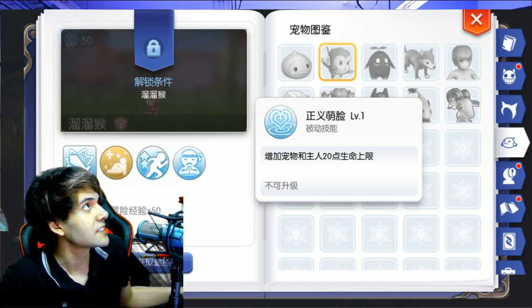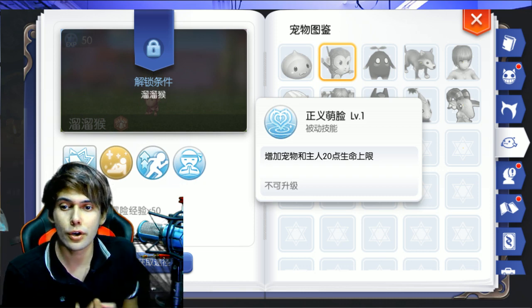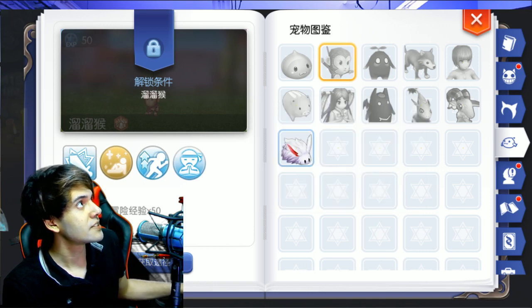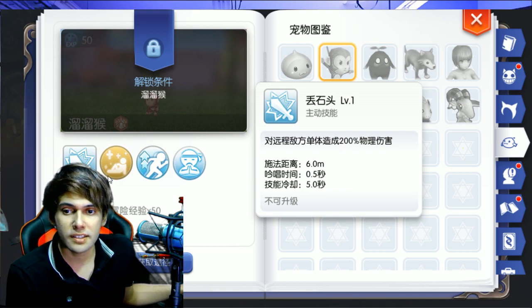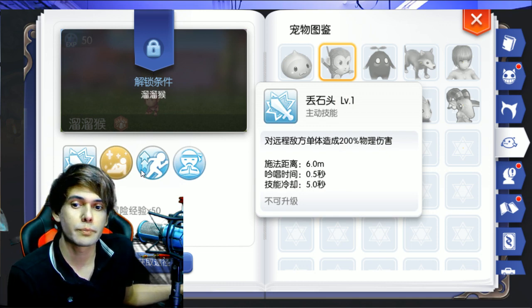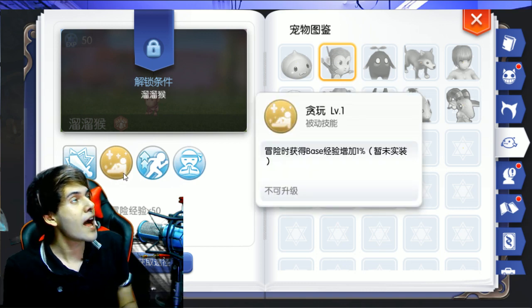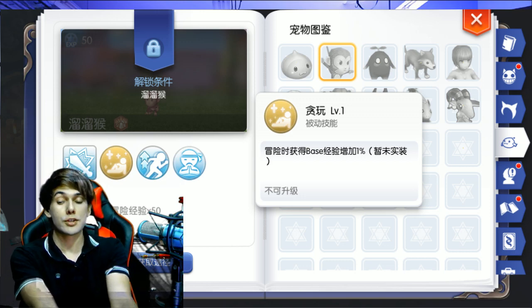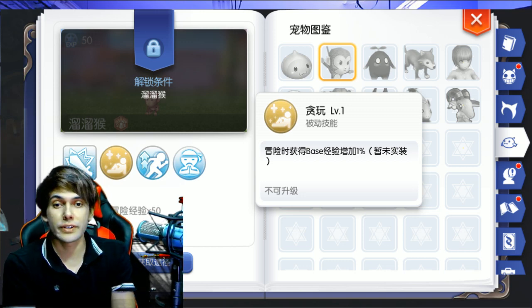Let's switch to the next pet, which is Yo-Yo. Yo-Yo's first skill does 200% physical damage. On the second skill you have Passionate — that's the best skill ever for leveling up. You must have the Yo-Yo with you, because at level 10 it will increase 10% of base experience.